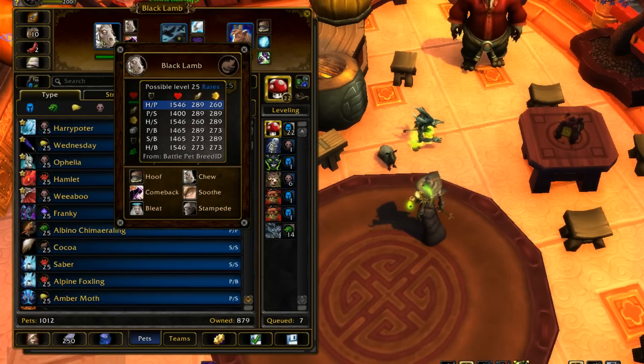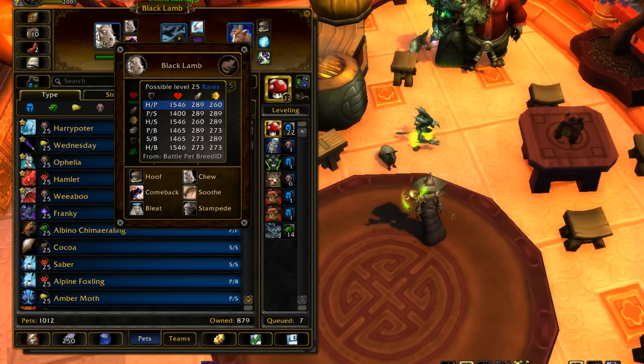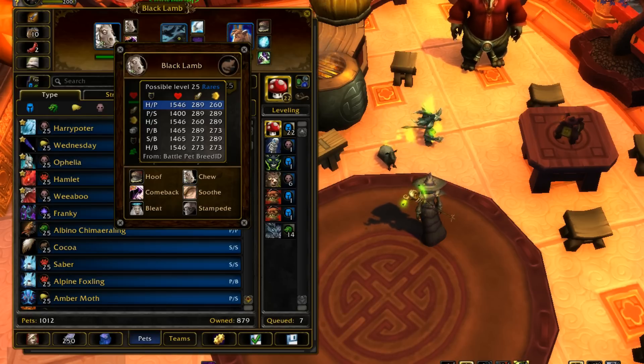Not half bad. But he also has pretty damn nice health. I have the HP breed — I think it's just the only breed I had at level 25 and I just kind of threw it into a team. Now that I'm looking at the breeds, HS might... HP, since he doesn't have a Power-Power breed available to him. And he doesn't really need the speed because he doesn't have Flurry. I would say HS if he had Flurry, but he doesn't. So HP might actually be the best breed since health is good and this guy is kind of a hard hitter. But since he goes for Stampede and Chew combo, HP is a pretty good breed for it.